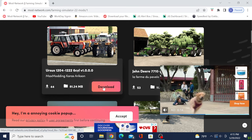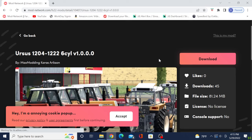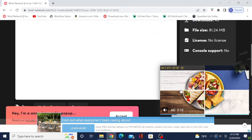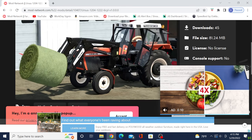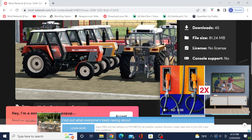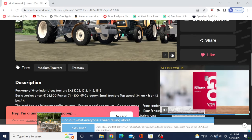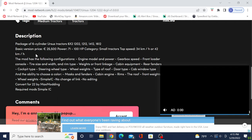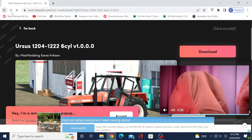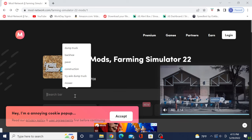If you see something you like, you can just hit the download button and it downloads right away, or you can click into it and scroll through the pictures. It always has ads but you get that pretty much anywhere — wait a moment and an X comes up, you can exit out of it. You can scroll through the pictures, read the description, see who it's made by. But what we're going to do is back out and type in 'dozer'.